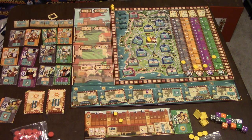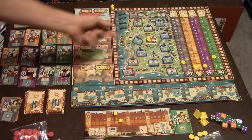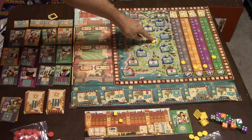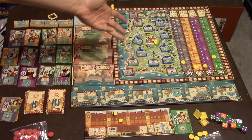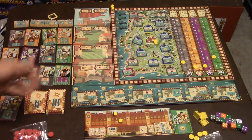After everyone has picked their cards, going in reverse order, whoever picked their cards last gets to decide which point in the castle they want to start their traveler. No two travelers can start at the same point. The player who picked first on the card round picks last on the traveler placement round.